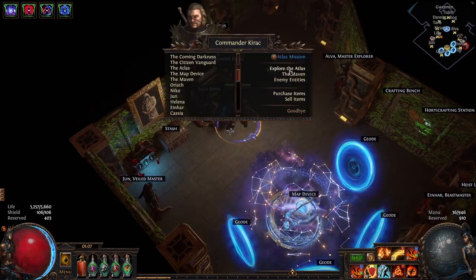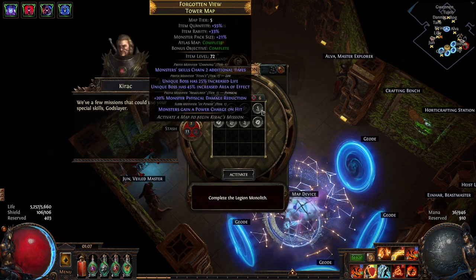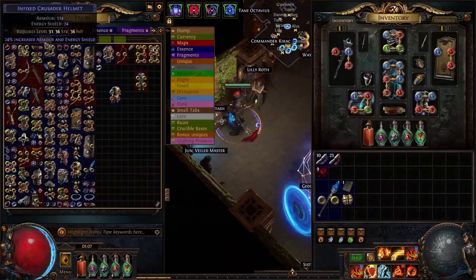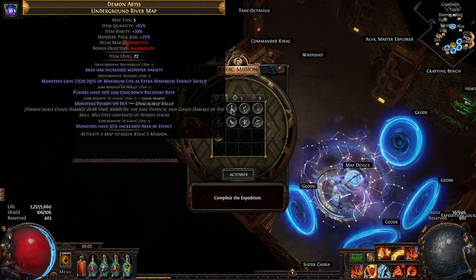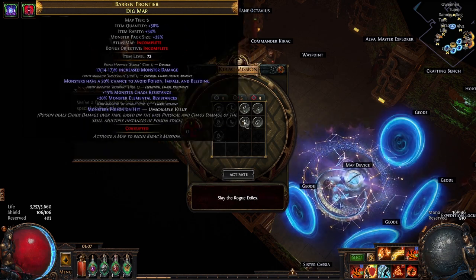If you go to Kirak and look at his white missions, you can see that they're all completed — all normal tier 5s. If you then use an explorer scouting report on them to reset ones to uncompleted ones, it will just give you any tier that you haven't completed. So you can see all these ones are all red tier maps that I haven't completed.